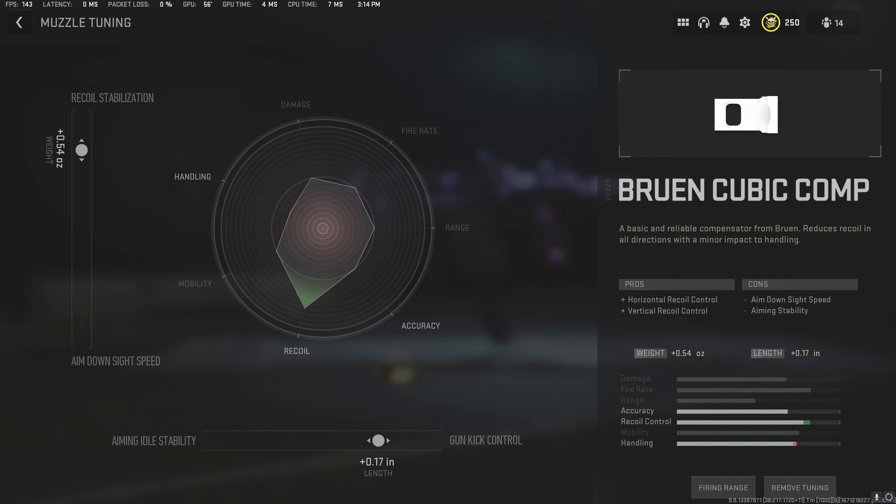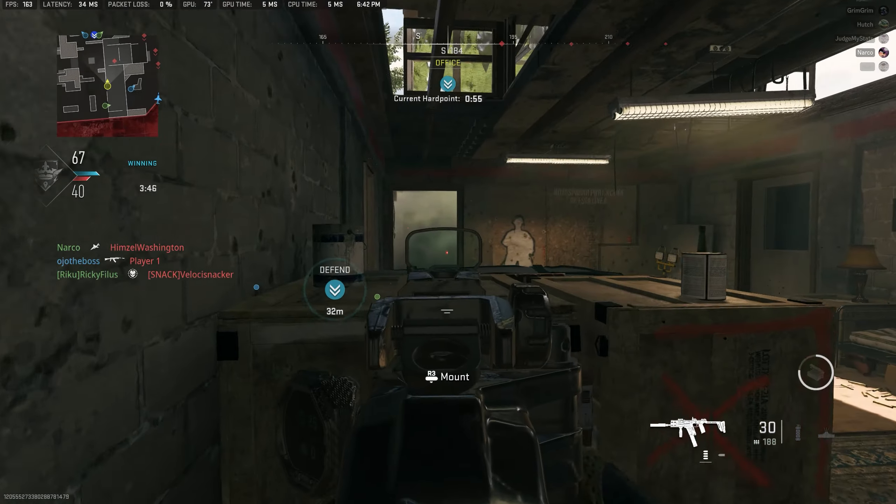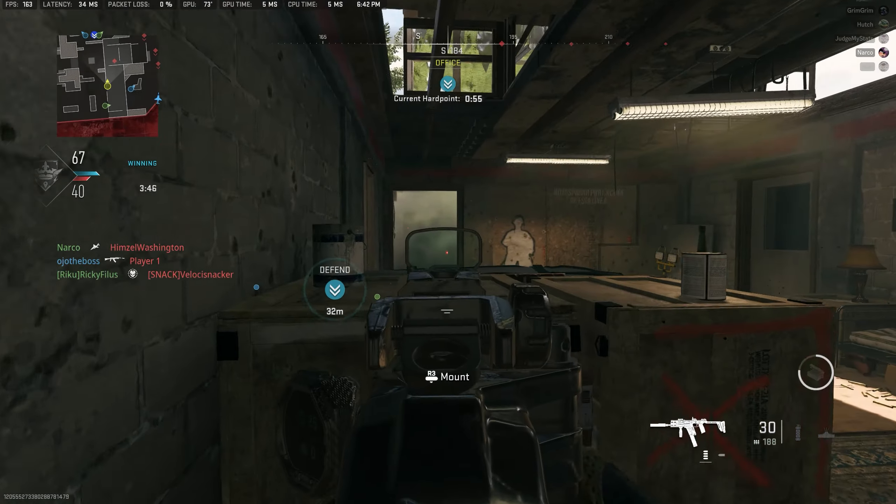After the underbarrel, there's not really much more we can do for aiming stability, so the only other way to reduce our spread is going to be with the compensator. The Bruin Cubic Compensator is going to help us a lot with horizontal and vertical recoil. If you shoot this at the wall, you'll notice it's actually pretty tight — it still deviates quite a bit, but that's just the Fennec, and I find this to be the best muzzle for controlling that spread and recoil. It's pretty much just straight vertical with this one. The tuning is set to plus 0.54 in recoil stabilization and plus 0.17 in gun kick control, which I find to be the best sweet spots for the most benefit without hurting the other stats too much.